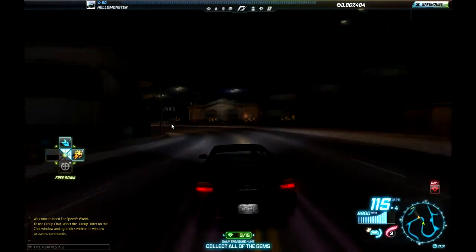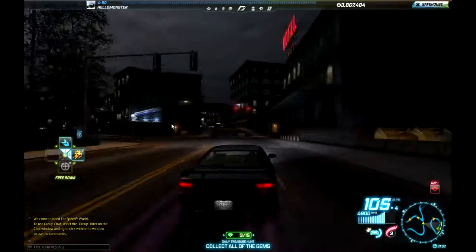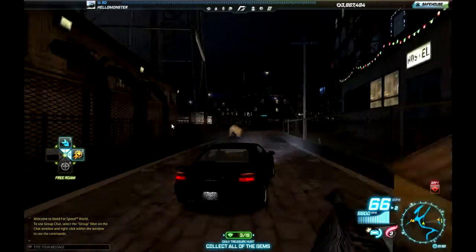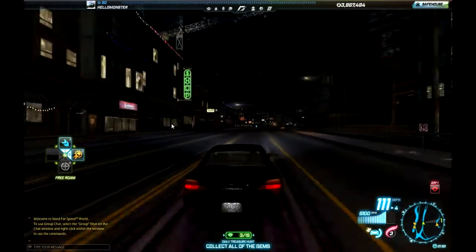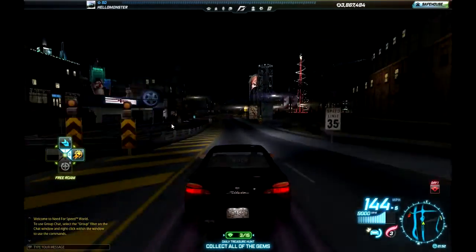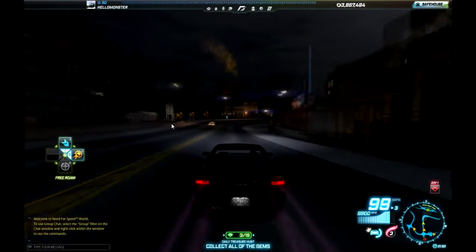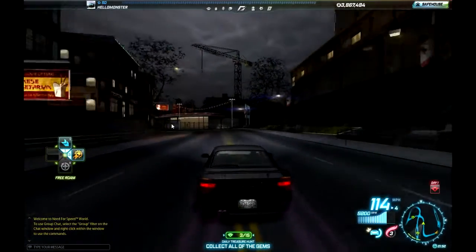I need to actually take my power-ups off this because I'll have the temptation to use them. But as you can see, I'm still getting used to the kind of lower class cars. This is my fastest car — I've got a fully spec'd out Mercedes, which is apparently a lower class in this, even though the stats say the other way around. I don't know whether it was a glitch or something like that. But anyways, let's get into these gems.